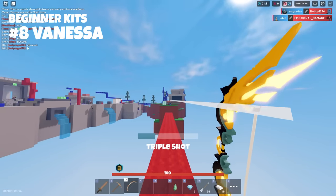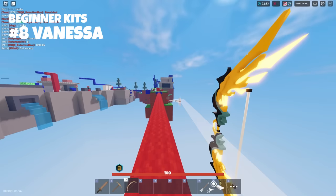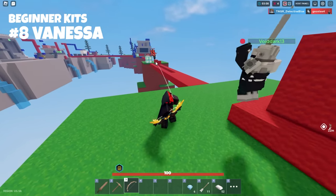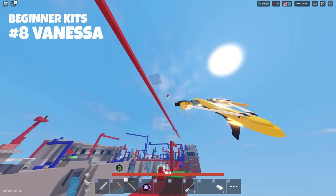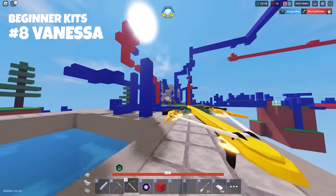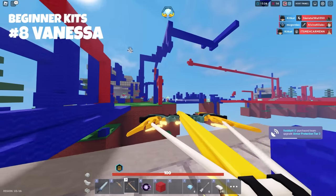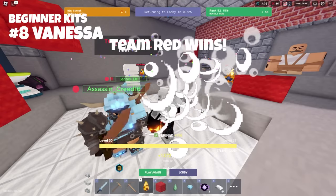With number eight we have Vanessa. I hesitated adding this one because it requires some skill, but she is way better for beginners than the archer kit. Vanessa has a three-shot ability, so even if your bow aim isn't the best, you still have three shots giving you a chance to hit the enemy. You can also add a little spread depending on how much you move the mouse while shooting. If you land all three shots on a player, you're going to send them flying — it's hilarious. The downside is it's a very expensive kit because you need a ton of iron to buy arrows, and if you're missing often the kit can hurt you more than help.